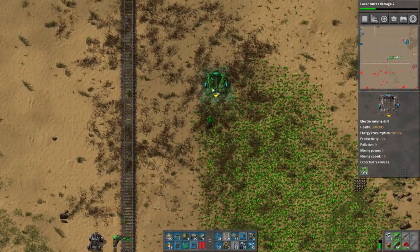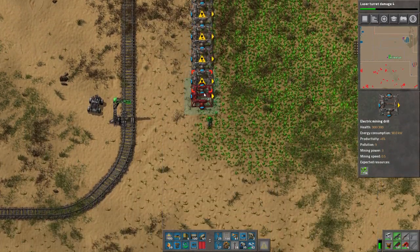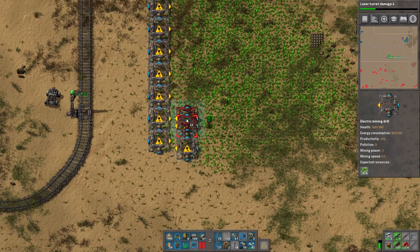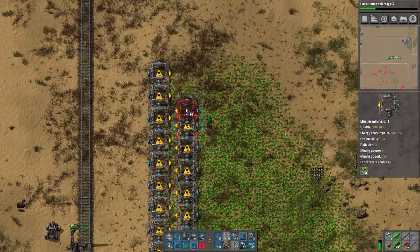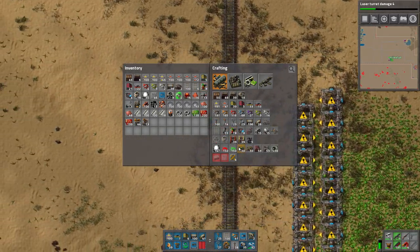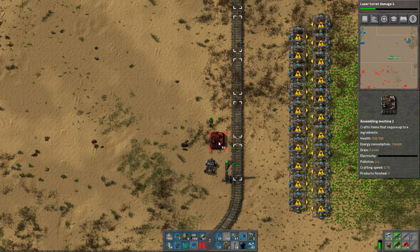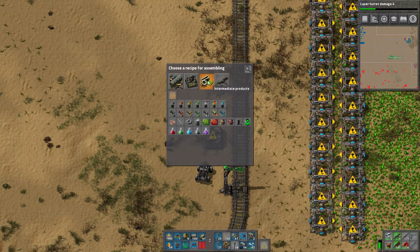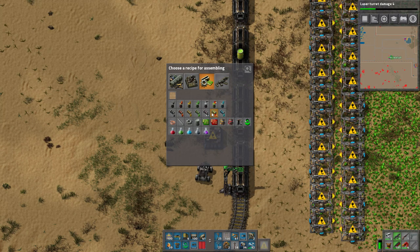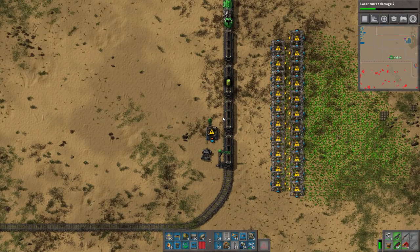Let's get the miners going here. You can see these miners are a bit different — they have pipes going to them, because you're supposed to feed sulfuric acid into them. Let's just walk across the track and hopefully not get run over. This inserter is going to handle empty sulfuric acid barrels.